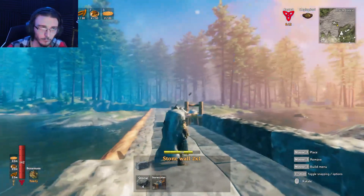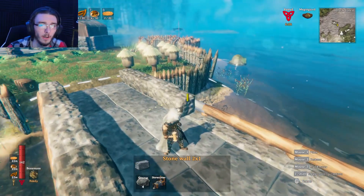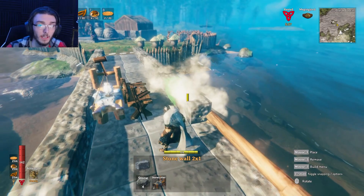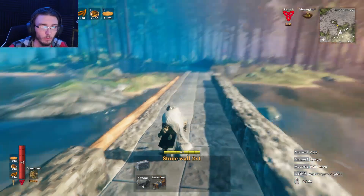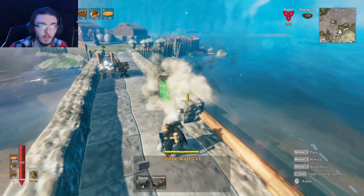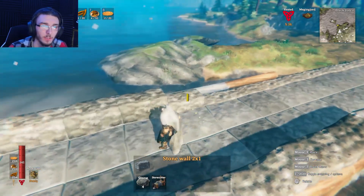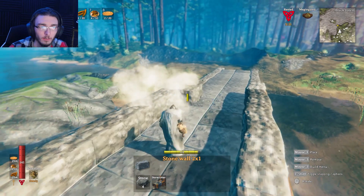I do want to build a building around the farm — not only to protect it and myself whenever I'm kind of AFK over there, but also to make it look better and to hold storage. Because I've had a couple times doing that where I had to run all the way back over here, put stuff away, and then run all the way back to go AFK because I couldn't carry everything that was over there. So I want to build some storage, some big chests — the reinforced chests — over there to help with our storage needs.